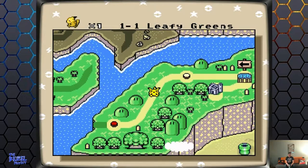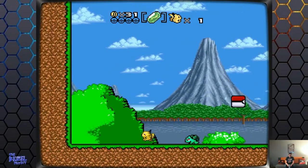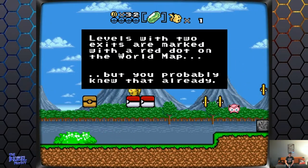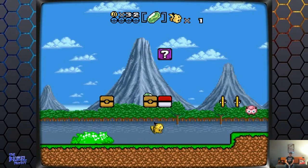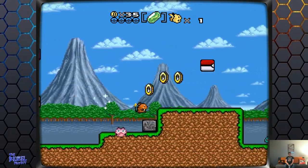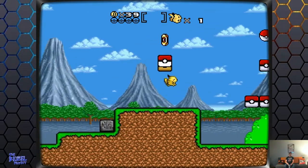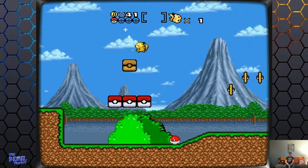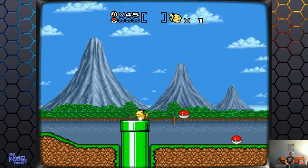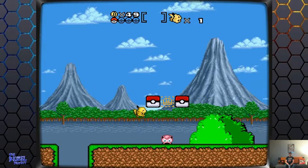So now the level select music is the S.S. Anne theme, by the way. Level two, Rhubarb Ridge. Now we got Bulbasaur who walks quicker than other enemies and shoots vines or whatever. There goes my Thunderstone. The Dragon Coins are Pokeballs, by the way. And there's Voltorb too, which explode — because they're Voltorb, what else would they do?